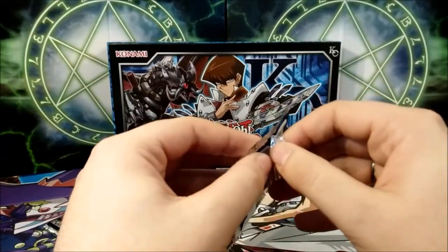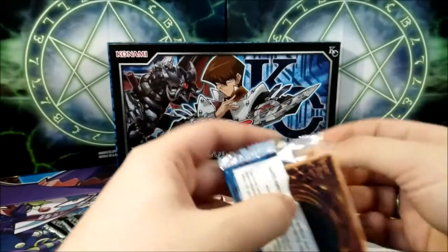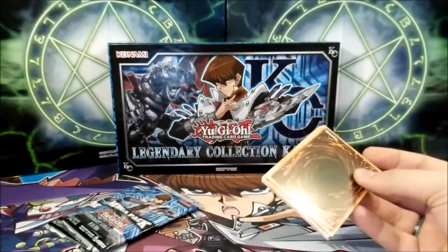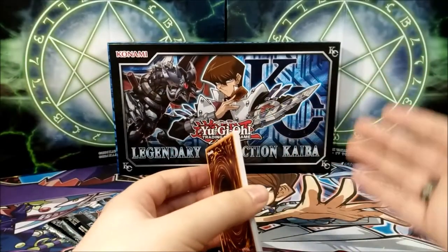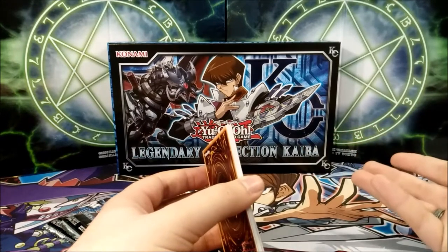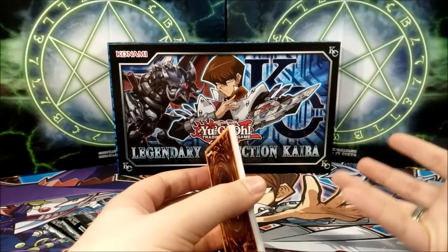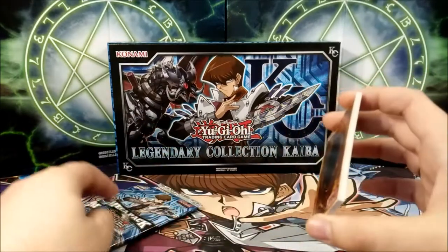We're hoping for some ABC Buster Dragons — Dragon Buster — we're hoping for some B Buster Drakes, some Delinquent Duos, some Ash Blossoms, some Ghost Ogres, Raigeki although we already got a playset, and a lot of cards really. Three packs are not a lot of chances to get them, so hopefully we'll get blessed.